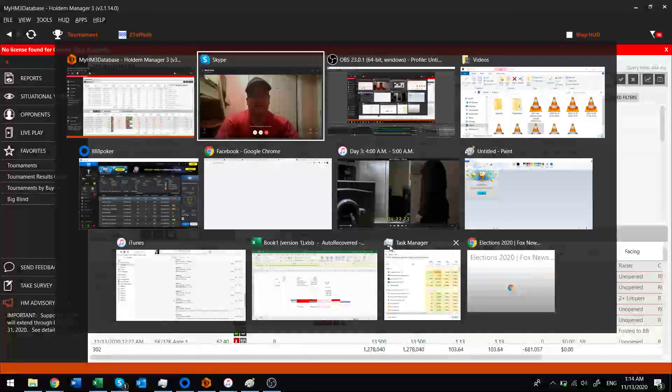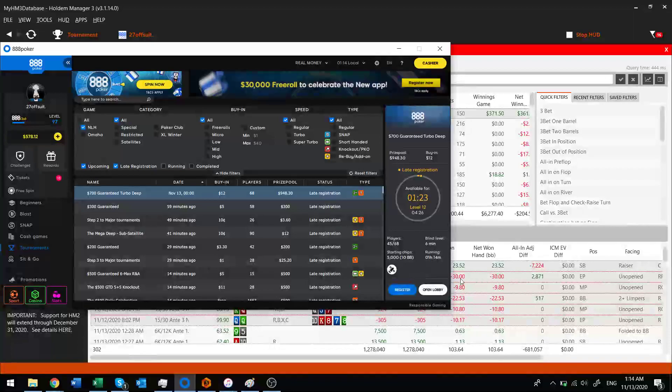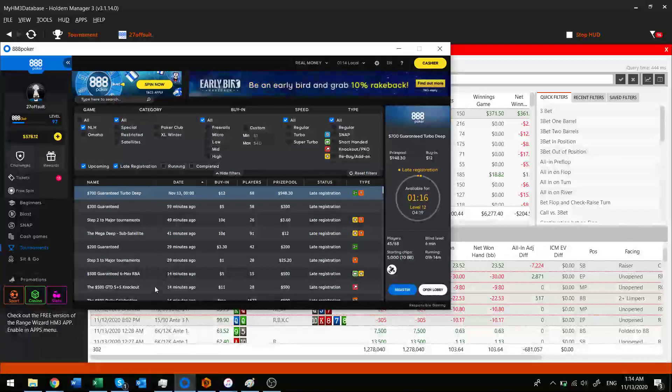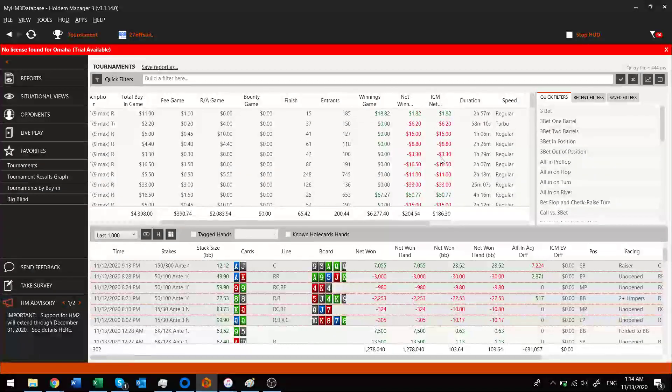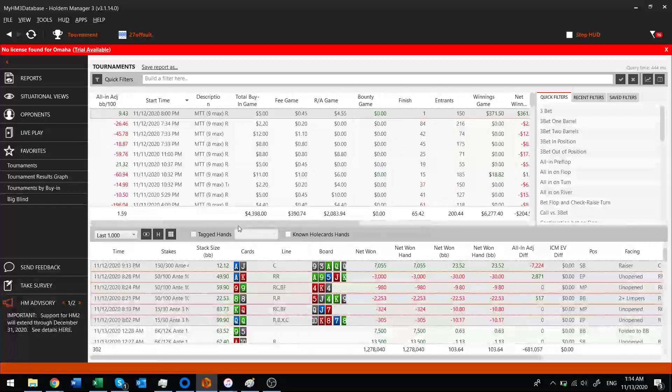My balance is now up to $578. Since my last documented win, I actually got up to around $700, then down to something like $200, and now I'm back up to $578. Going down to $200 happened over the course of a couple of weeks — I've had maybe 50 tournaments since then. It was because I was buying into all those big buy-ins, so I'm going to keep it tighter and just buy into the $5.50s and similar.